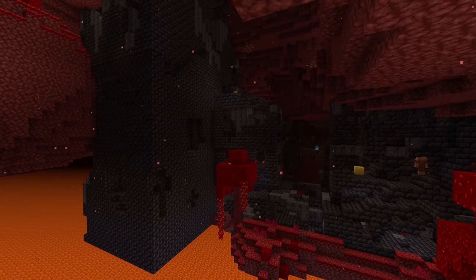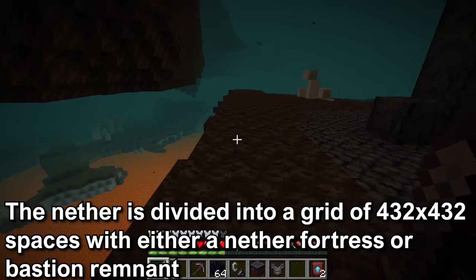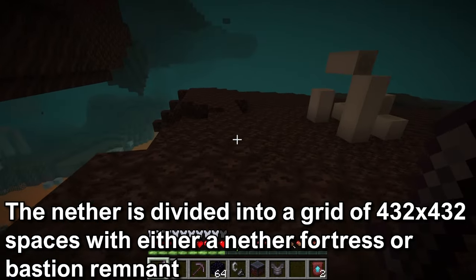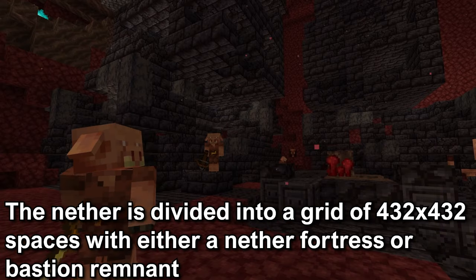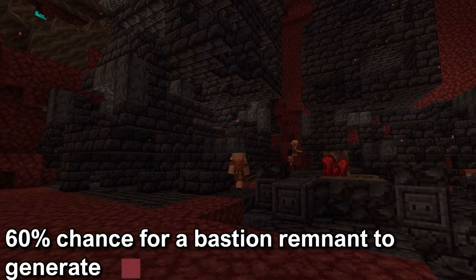The bastion remnant should stick out as it will be composed of blackstone, blackstone brick, basalt, and polished blackstone. The nether is divided into a grid composed of 432 by 432 block spaces. In a single grid space, there will be either a bastion remnant or a nether fortress. There is a 60% chance for a bastion to generate over a fortress.